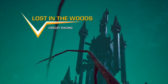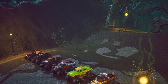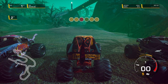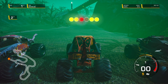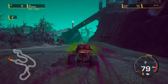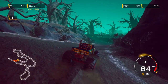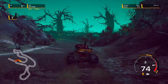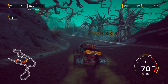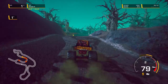Moving into our final event for this episode: Lost in the Woods, circuit racing. Looks like we're gonna be on the main track today — that's cool. Go! Perfect start — we're way ahead of everybody. And we got our Captain's Curse ability, slowing everybody down. At least it didn't affect me for once. We're way out in first place and there's somebody who's got stuck way in the back.